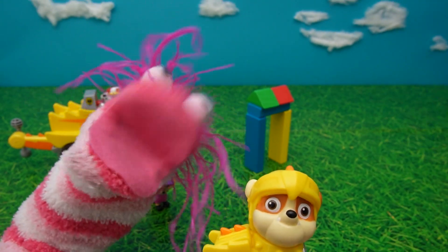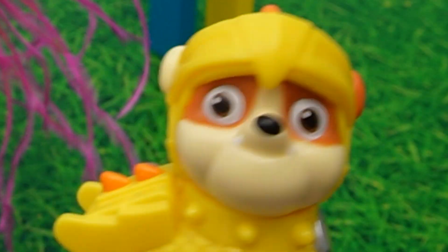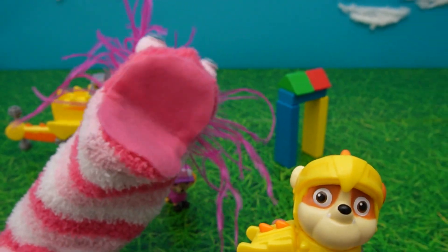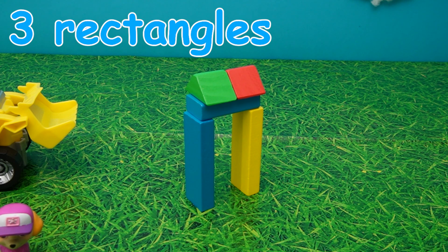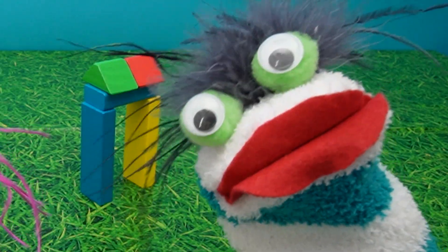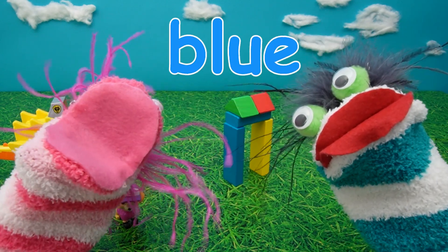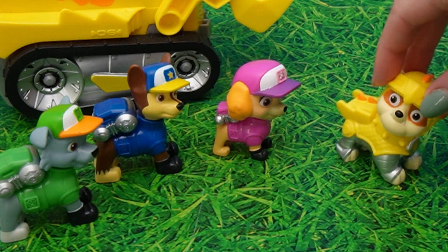Oh my goodness! Thank you so much, Rubble! This is the best castle ever! We haven't even started yet - this is just the castle entrance. Well, now what have we got here? For the castle entrance, we've got three rectangles and two triangles! That's right, Phoebe! Well done! And don't forget that we've also found four different colors - we've got red, green, yellow, and blue! That's right, Phoebe! Hey, Paw Patrol, we better keep working or else we'll never finish Phoebe's castle!